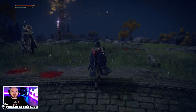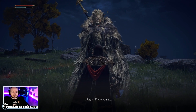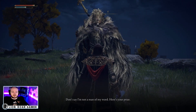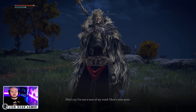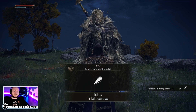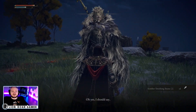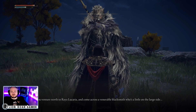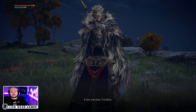After the battle, Blaidd is waiting for you outside. He says: 'Not to work for it but it's done — don't say I'm not a man of my word. Here's your prize.' You get a Somber Smithing Stone level two, which is awesome. He also says: 'If you venture north to Raya Lucaria and come across a venerable blacksmith who's a little on the large side, tell him I sent you and he'll be sure to treat you right.'